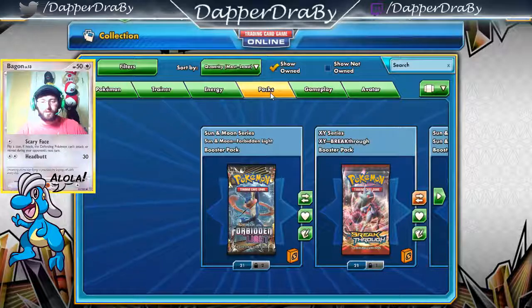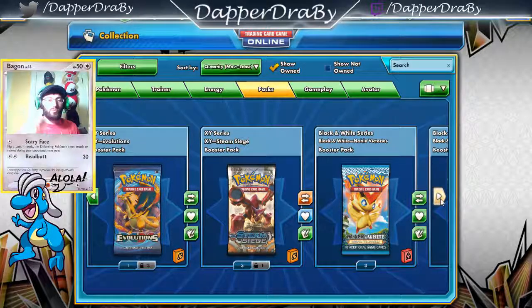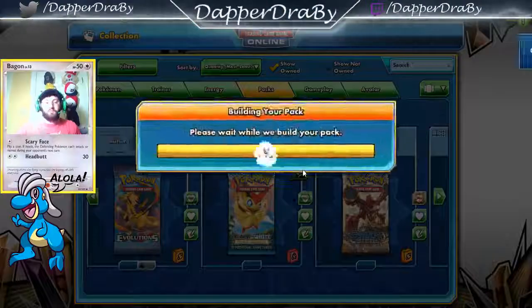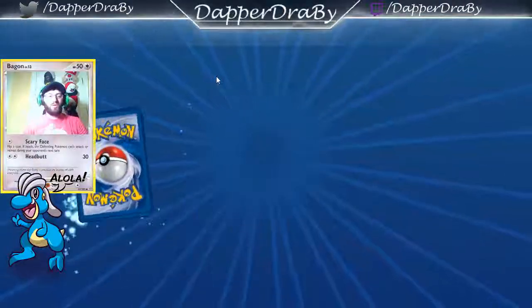Let's jump back into packs and see what we get in today's Steam Siege opening. We have four packs so we're going to open up all four of them — I think we got an extra one randomly. Still searching for that Full Art Sycamore, still searching for that Talon Flame, but we will see what happens today.